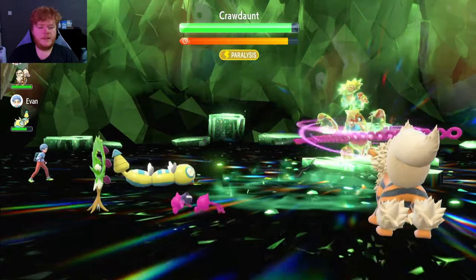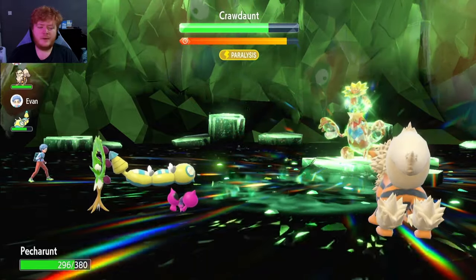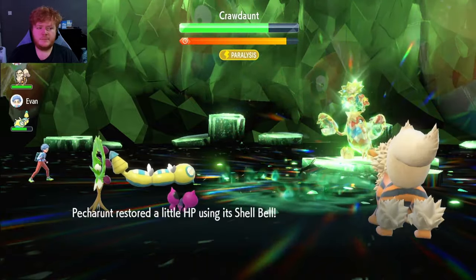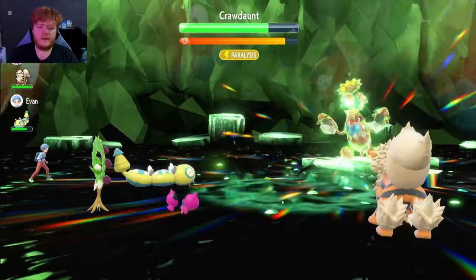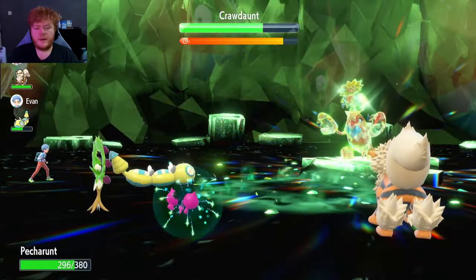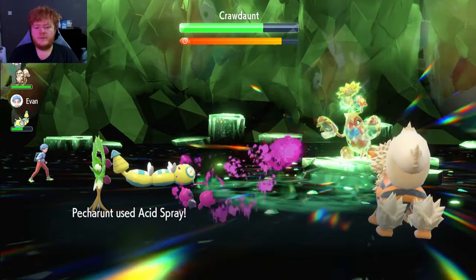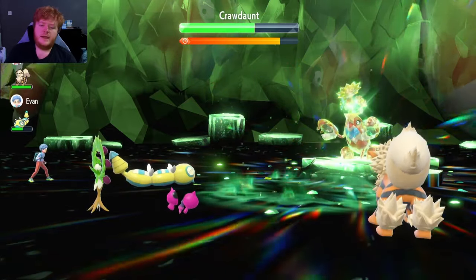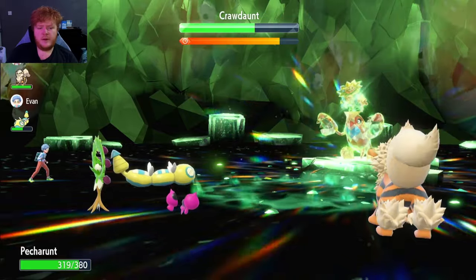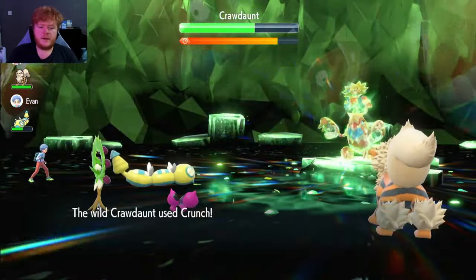We're going to use our signature move Malignant Chain — it does a lot of damage. We can't poison him unfortunately because he's paralyzed from Dondozo. He removes negative effects from himself, and does drop our defense which is unfortunate. We use Acid Spray here to lower his Special Defense; it does a lot of damage considering it's only 40-50 power.